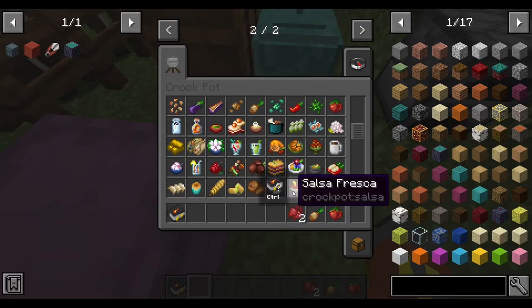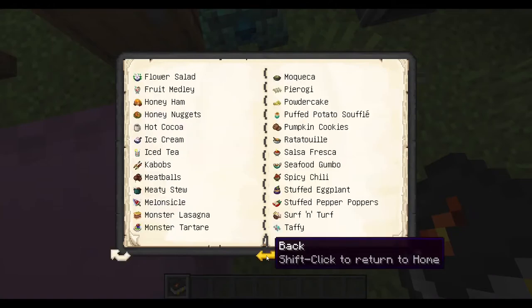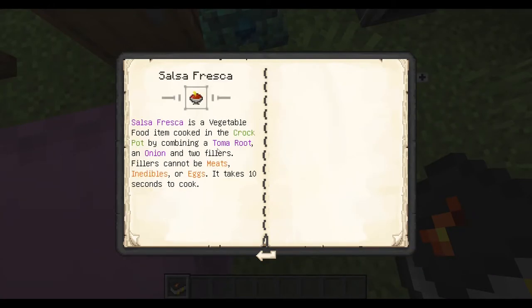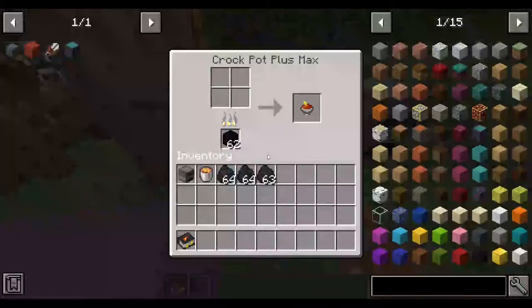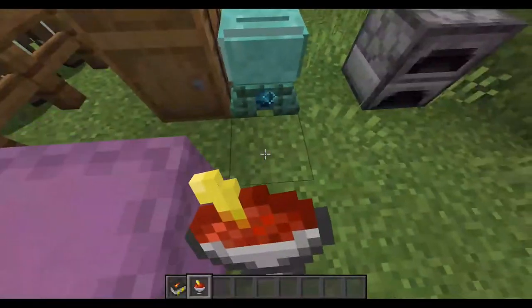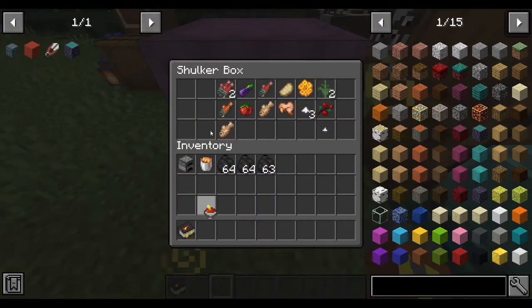The next one by the creative lineup should be the salsa fresca — two beetroots, a tomah root, and an onion, and two fillers. Fillers can be meat and inedibles or eggs. And there we go — I used two beetroots as the extra fillers. It does give haste — six minutes of haste!